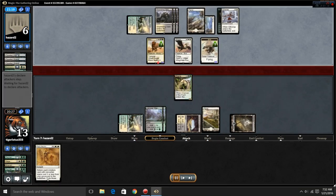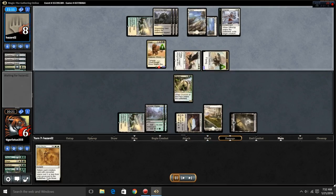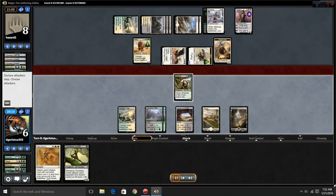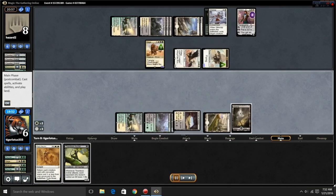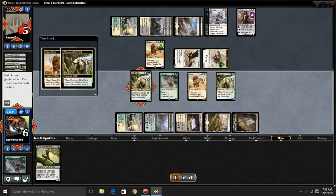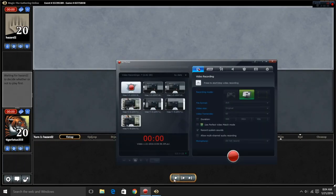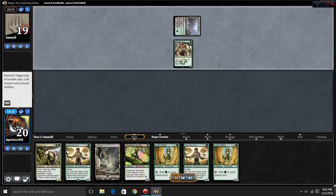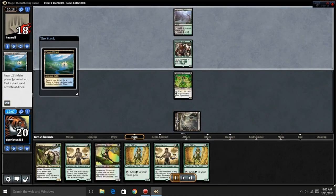The deck list will be in the description below. I'll read it off right now and comment on the cards as we see the gameplay. Beast Caller Savant — I do like that card and I feel it will see more play as rotation hits. Gilt-Leaf Winnower is a great card. Dwynen's Elite, Elvish Visionary, Gnarlroot Trapper, Leaf Glider — so you're getting to your rhino extremely fast.